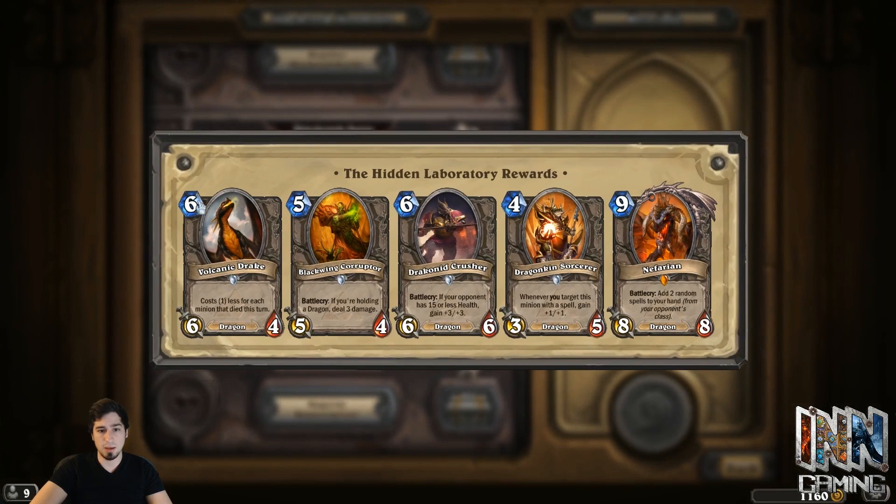The last wing comes with Blackwing Corruptor, which is pretty good in any type of Dragon deck. So if you're looking to build a Dragon deck, you're probably going to have to knock out the entirety of this adventure mode to get Blackwing Corruptor — he's kind of too good not to put in there. And Nefarian is also a great Dragon. If your collection isn't outstanding and you don't have Ysera or Alexstrasza, Nefarian is actually not that bad — he adds two cards to your hand and he's an 8/8, so you can't really complain.